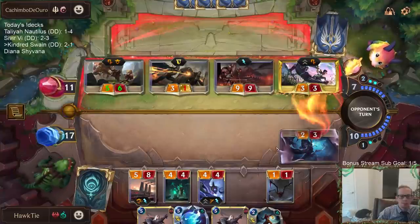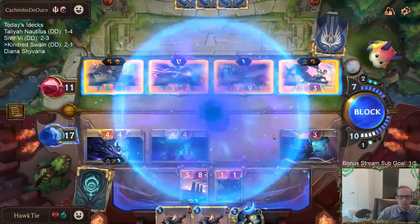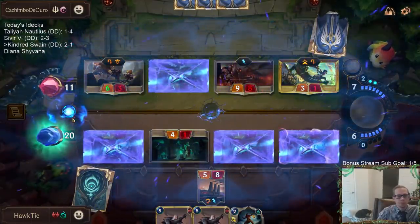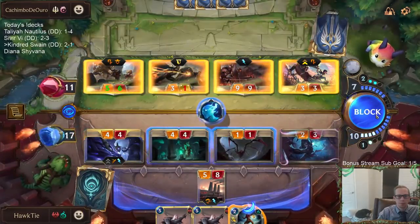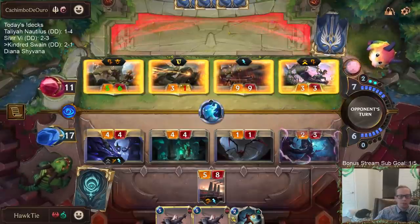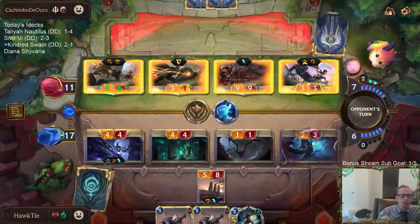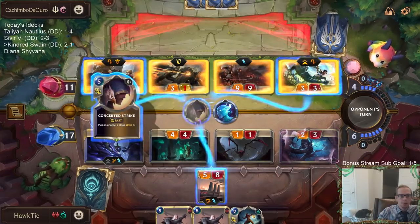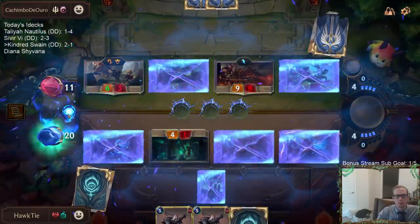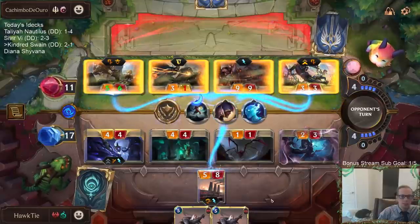I was hoping to mark something. Kindred would just be dying anyway. We need more Scorched Earths — we need an Auction Guillotine or Vengeance. Last time we played this matchup we had two Scorched Earths, a Guillotine, and a Vengeance. They also didn't have Concerted Strike last time.